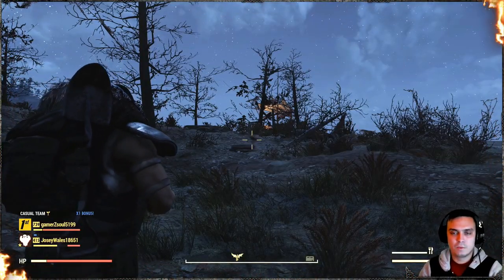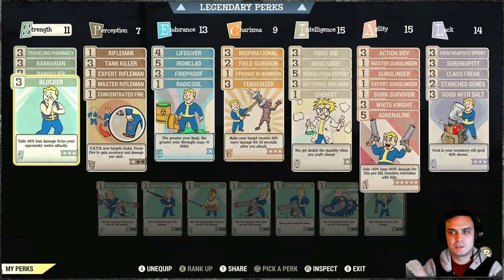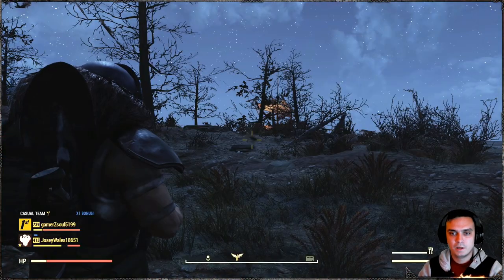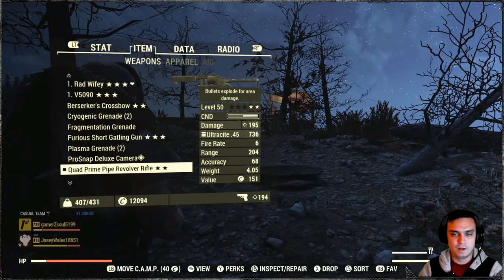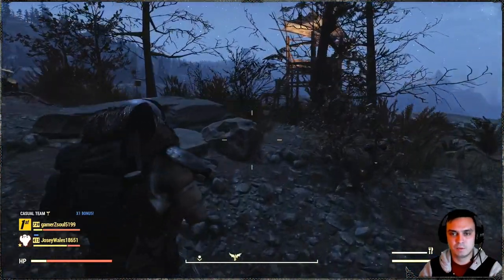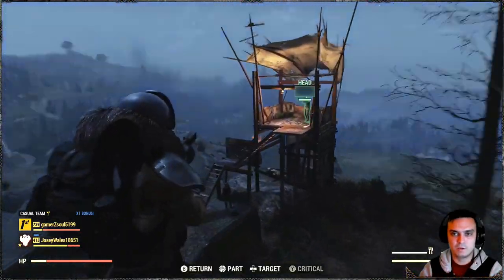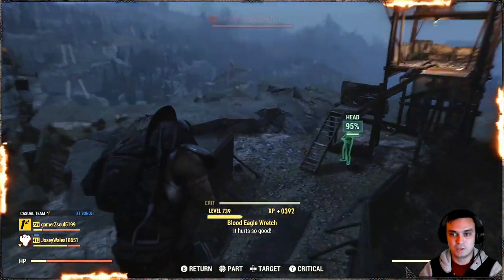Alright, so let's start off with humans. By the way, I want to quickly show you the build so you can pause and take a look at the perk cards — I'll cover it a little bit later in the video. So the first guys on the target list are our Blood Eagles. This is the damage with my current build: 195 before any additional damage perks kick in, and we are not gonna sneak around to deal more damage — it almost one shots.